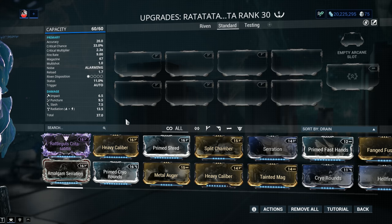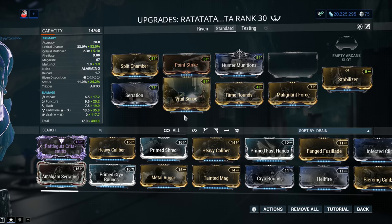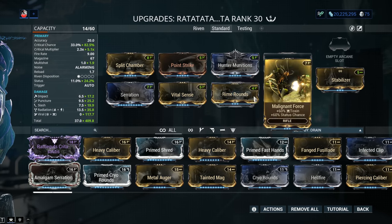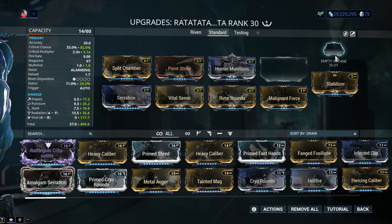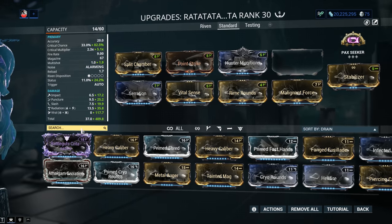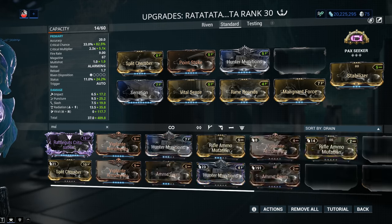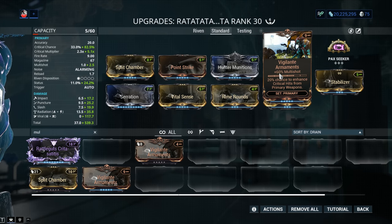With that out of the way, let's jump into a standard build. We've got Serration for damage, Split Chamber for Multishot, a Critical Chance and Critical Damage combo between Point Strike and Vital Sense, Hunter Munitions, and the Elemental combo between two 60-60 mods, plus Stabilizer in the Exilus slot. The last mod slot is unpopulated because you have options. For a new-player-friendly choice, go with Vigilante Armaments — 60% additional Multishot. It's not as much as Split Chamber, but still good enough and very versatile.